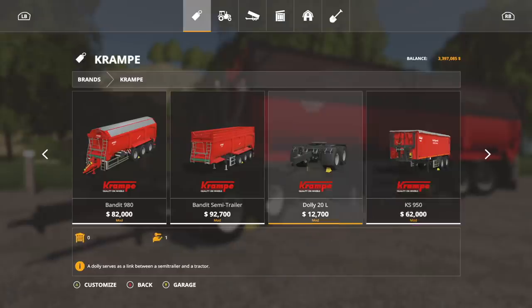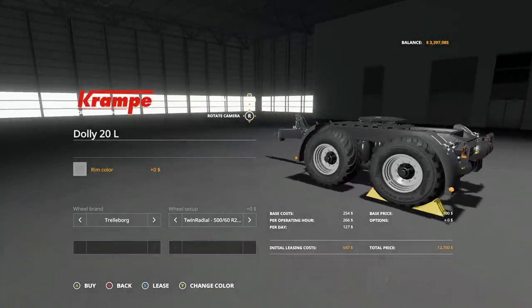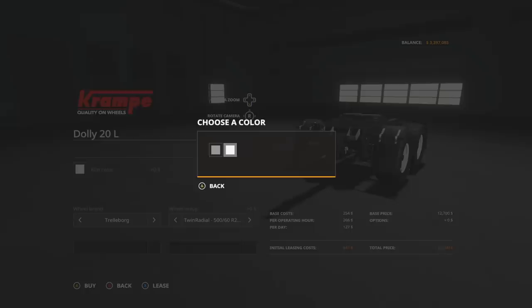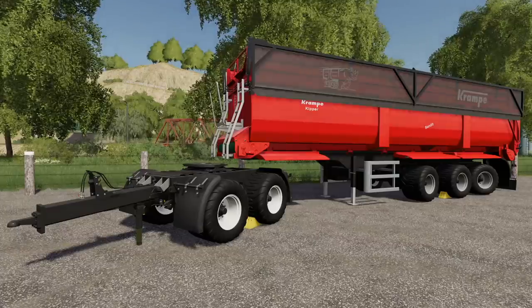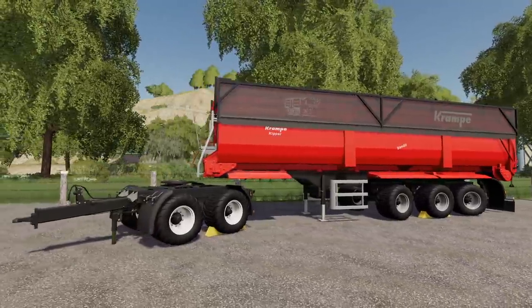Also included is a brand new dolly. This dolly matches along with the trailer — you can't change the main color, which sticks with Onyx Black. However, you can change the rim color to match exactly the same as your trailer. The wheel brands are the exact same options as well, which is super awesome. Now you can get a dolly to match your trailer — that's pretty cool.